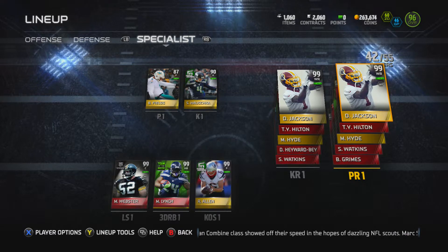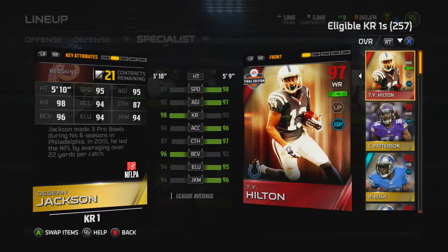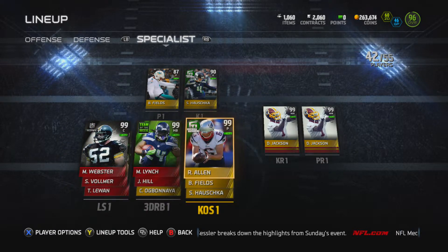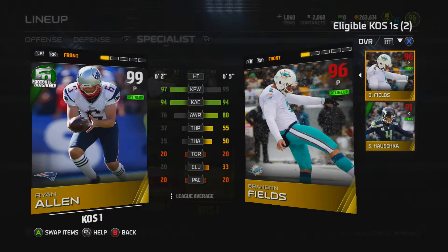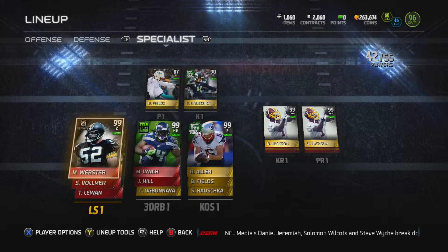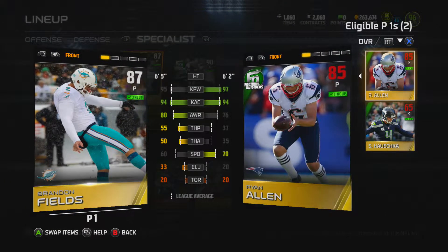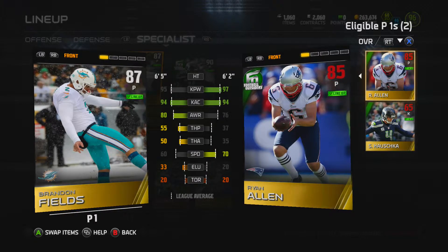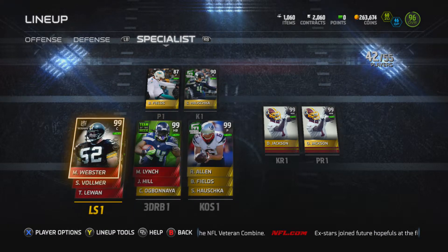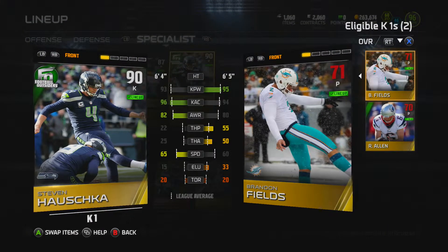For specialists: kick return is Deshaun Jackson with TY Hilton as backup — he's quick and elusive, everything you want. Third down back is Marshawn Lynch. Punter is Ryan Allen — kick power and kick accuracy up through the roof. My kickoff specialist is actually Brandon Fields as punter; I like his accuracy. There's really no meaningful difference between those two players anyway.